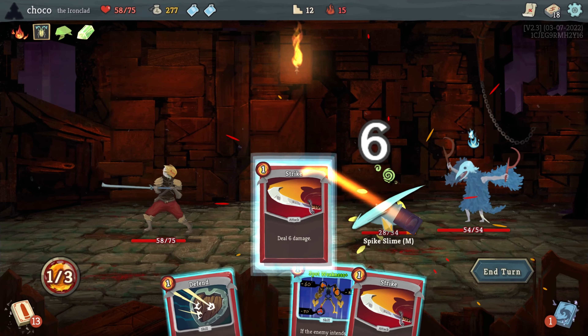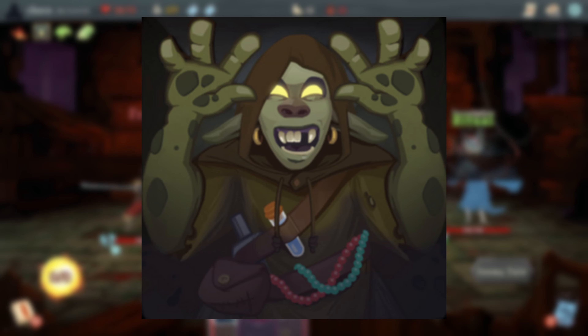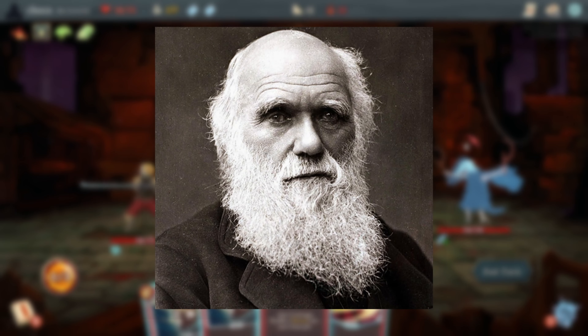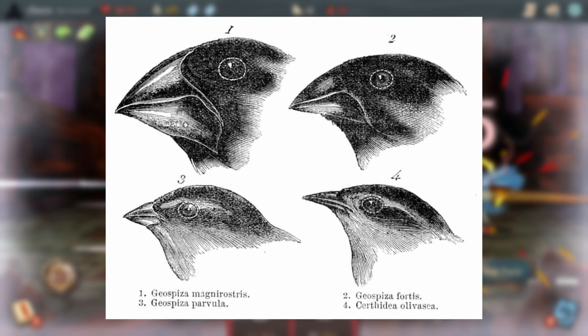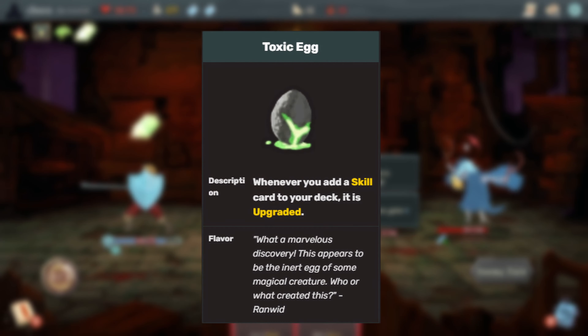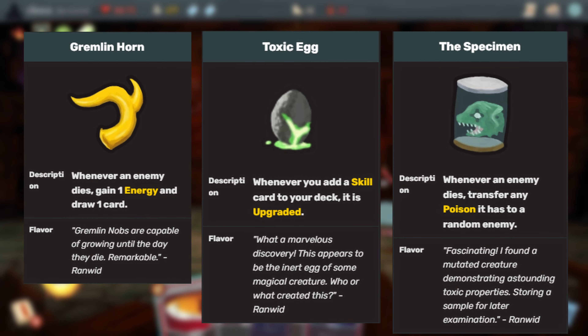The We Meet Again event features the character Ronwid, who is an anagram of Darwin — the famous evolutionary biologist most well known for his studies of bird evolution across the Galapagos Islands. Ronwid is also a curious and knowledgeable researcher in the Spire, and many relics in the game feature flavor text involving him in some way.